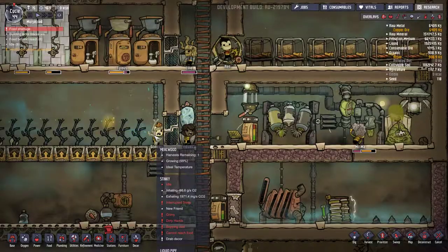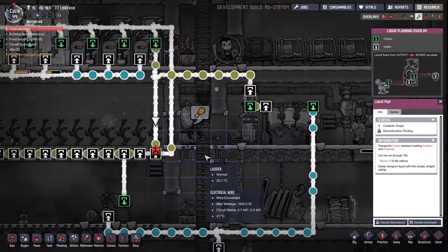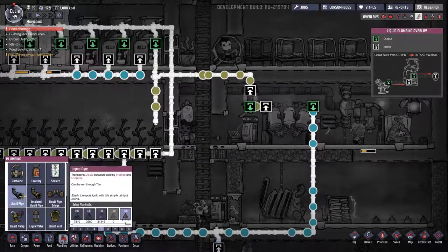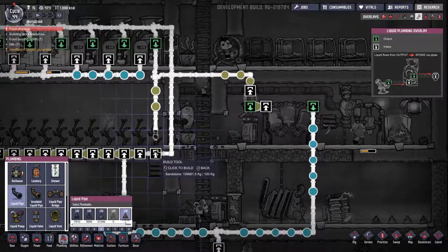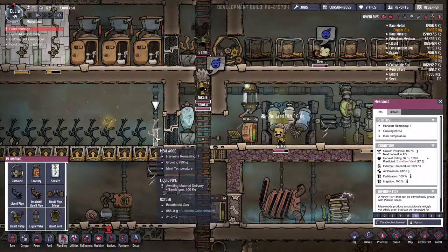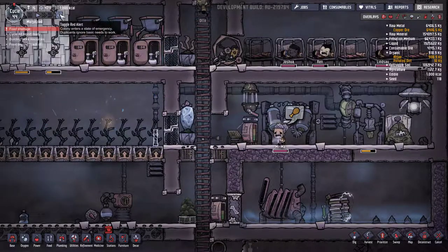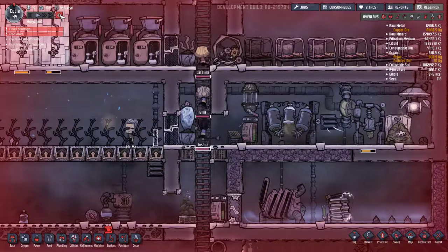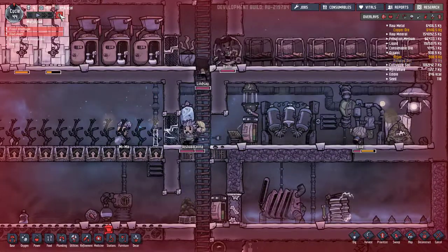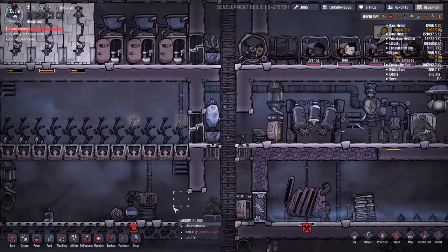Where are you guys gonna go? I think we could probably take the risk — liquid pipe deconstruct. Maybe we'll make it in time. We did! Oh but now it's stuck here — that was a mistake. Liquid pipe, back you go. That's priority — is she working on it? Nope. Liquid pipe priority nine, and you know what, I haven't done it yet this whole game — red alert! Now work!